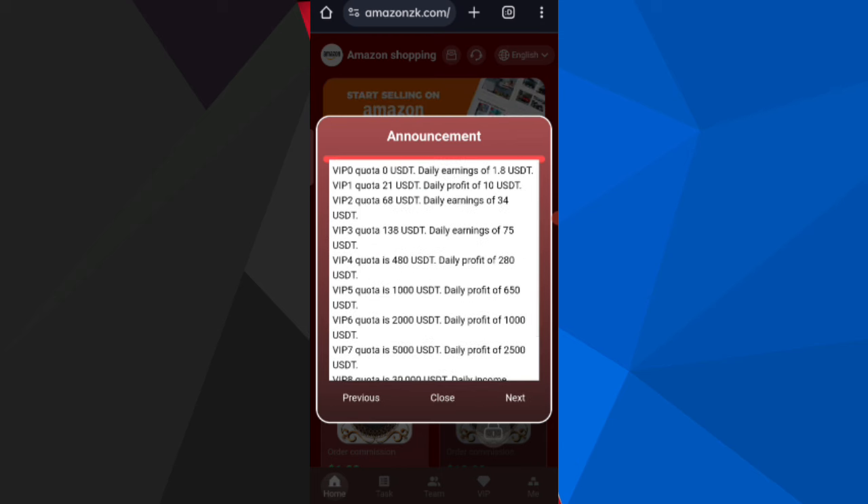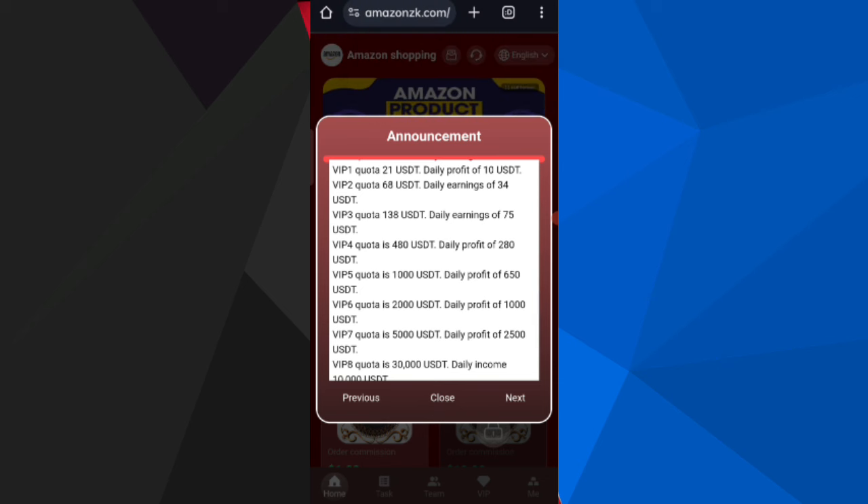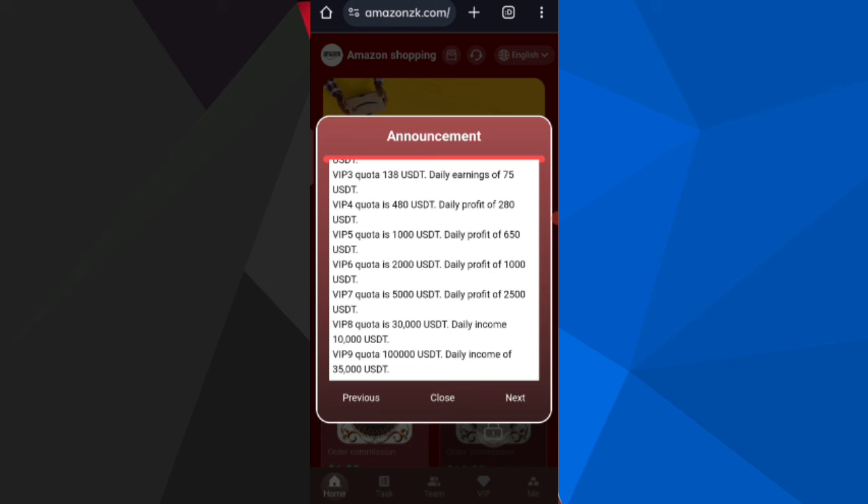If you deposit 21 USD, you can get 10 USD — that means this site delivers about 40 percent daily commission, so you can recover your money within two days. If you recharge 68 USD, you can get 34 USD. If you recharge 138 USD, you can get 75 USD. The higher the amount you recharge, the higher the commission.